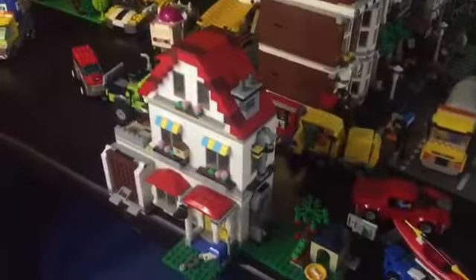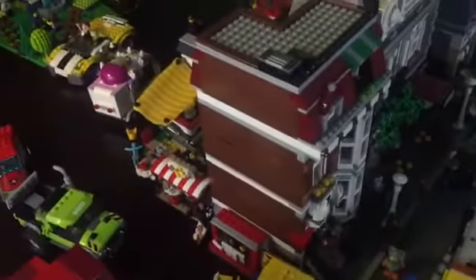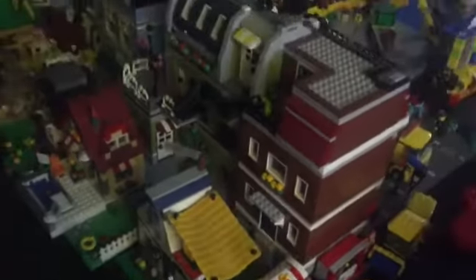Over here, there is just a house. And here is another small road where there is a newspaper stand and a coffee stand. The owner of the coffee stand lives here, which is why it's right near their house.